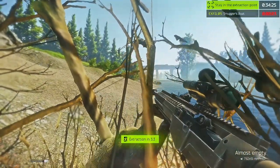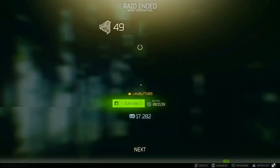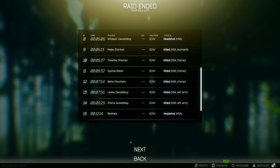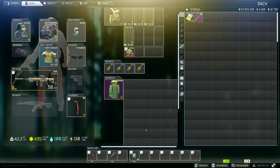We killed Reshala and a couple other scavs and got some loot. Right when you get out of offline mode, this is usually where you would drag your gear, but since it's offline mode you're not going to keep any of the loot — and you're also not going to lose loot. We would have had 17k XP. We killed a good amount of scavs including Reshala and his whole army. Obviously none of this stuff is kept, and you won't use ammo or anything like that either.